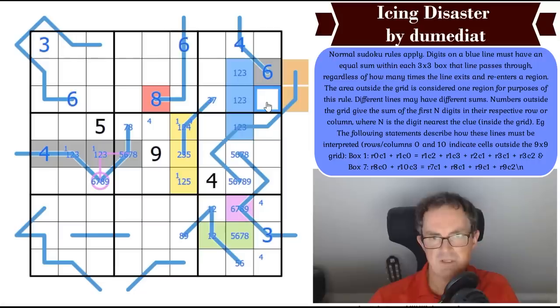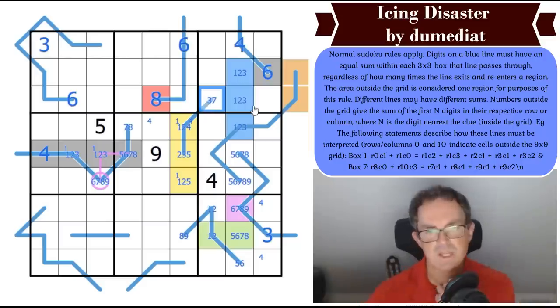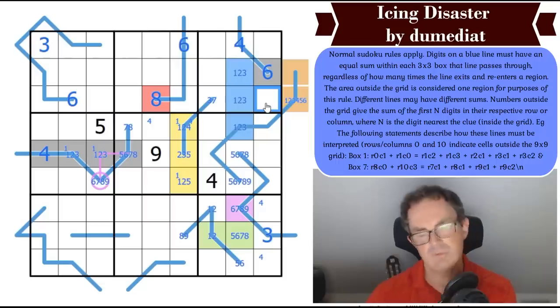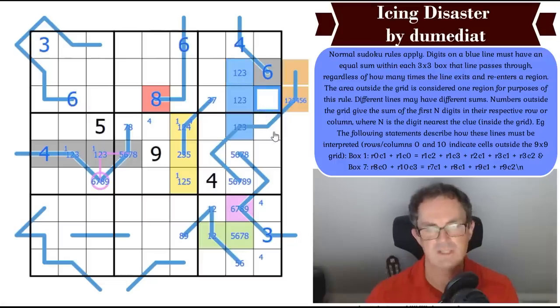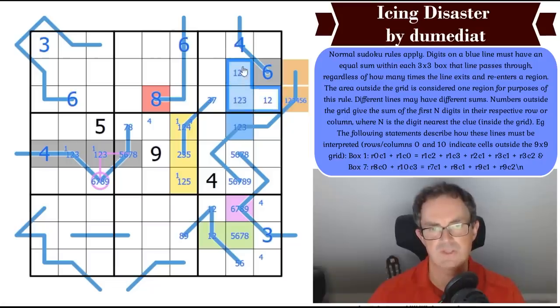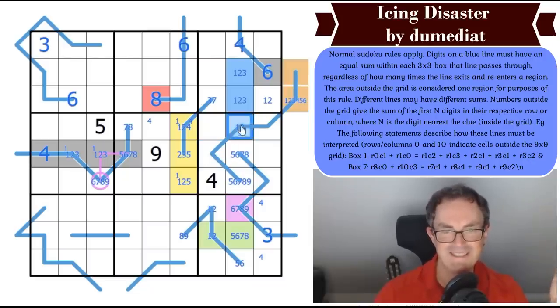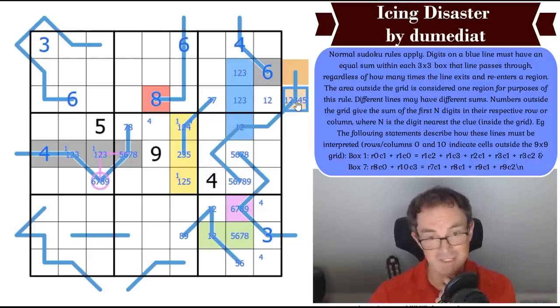Which means this X sums clue can't be a 3 anymore. If this is a max of 6 for the clue, this digit can't be 3 because I'd need 3-2-1 but this cell would have no fill. So this has to be 1 or 2, and now I've got a 1-2-3 triple in the box — the 3 of which is in this domino. That puts more downward pressure on this arrow, because the maximum sum of these cells is now 26, and this is at least 21. So the maximum sum of this is 5.